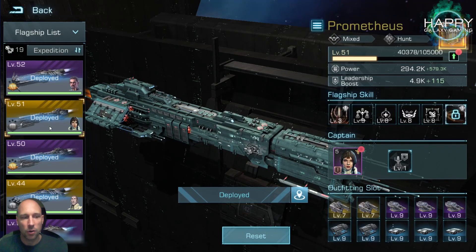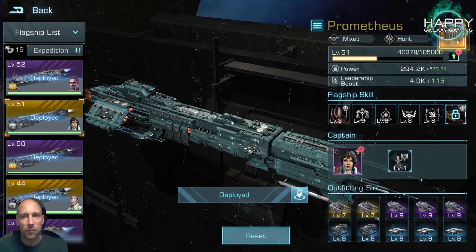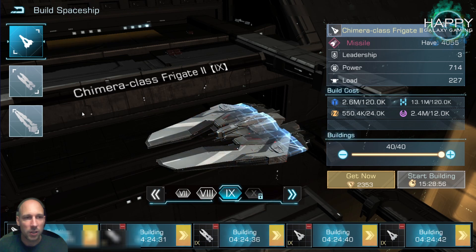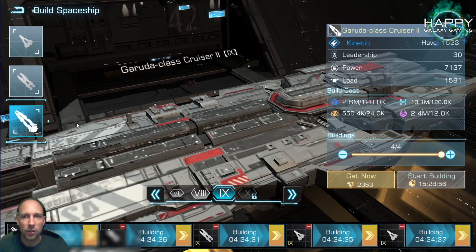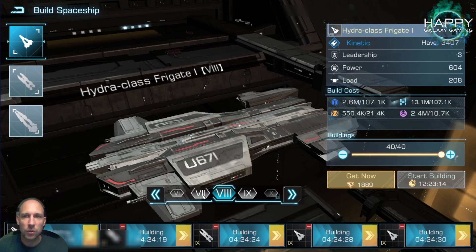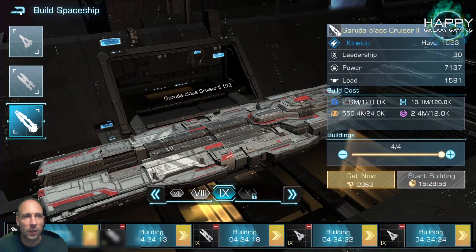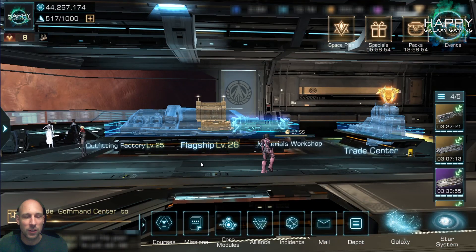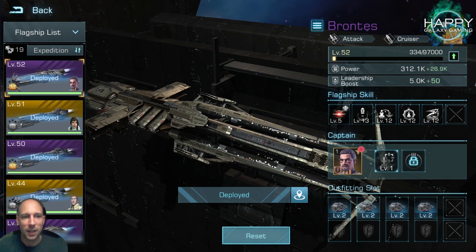I'll have cruisers on my Cyclops and destroyers on the Prometheus, and I'll use frigates on both as support, because in all my tests so far, having some additional support helps a lot. I'm still at tier 9, so I'll have lasers for my destroyers and kinetics for my cruisers. I didn't see much benefit using tier 8 for the kinetics, probably because the frigates are mainly a meat shield in front, not the main damage source.